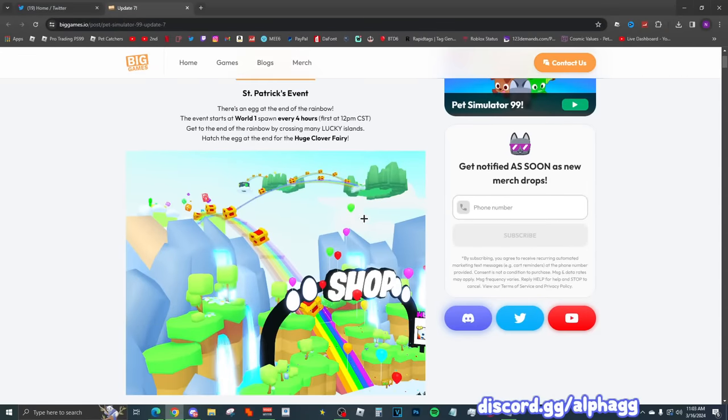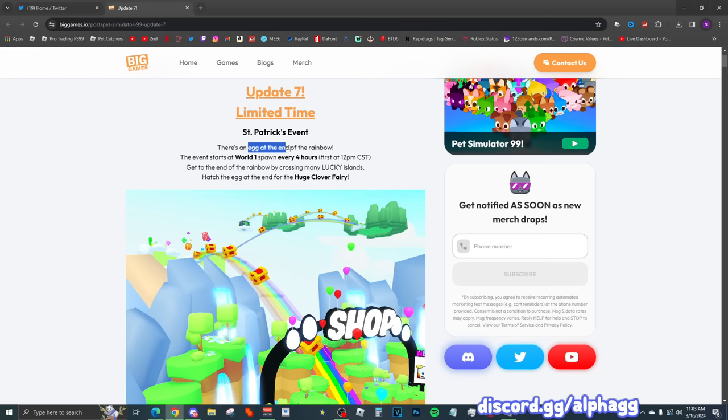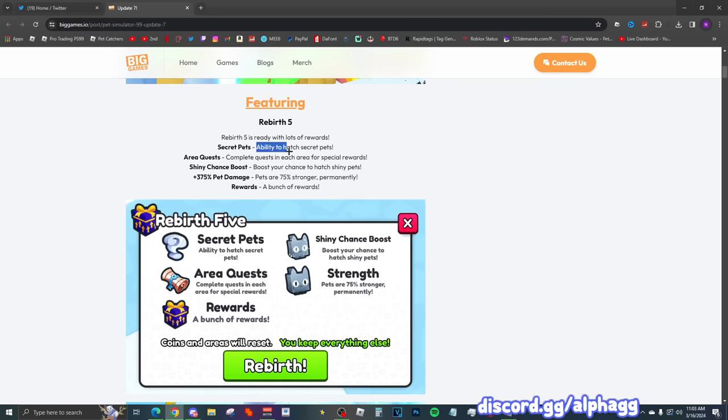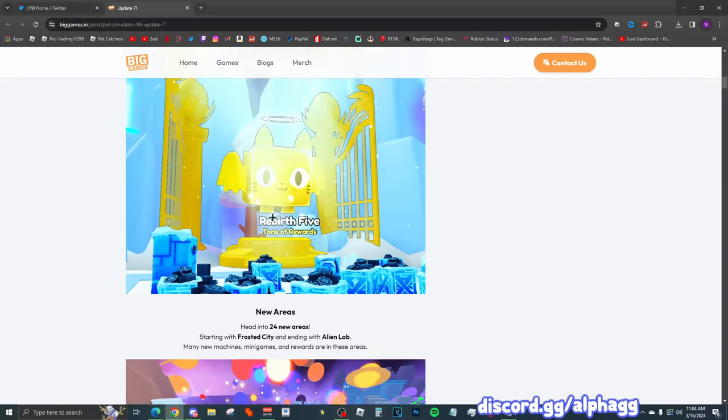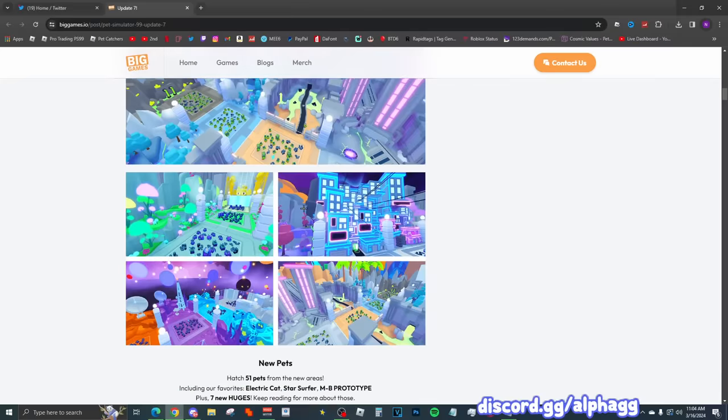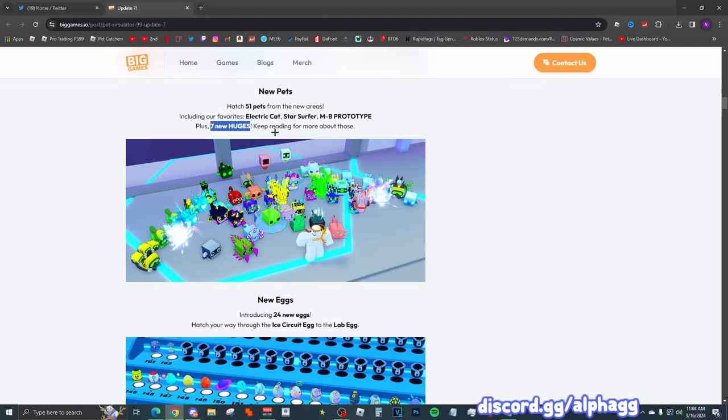We're going to the Big Games website for update seven. We got a limited time Saint Patrick's event — there's an egg at the end of the rainbow. The event starts in world one and will happen every four hours starting at 12 PM Central Standard Time, so 57 minutes from now. Catch the egg at the end for the huge clover fairy. We also have rebirth number five, the ability to hatch secret pets — probably the highest tier of stat pets like in Pet Simulator X. We also get area quests for special rewards, an extra shiny chance boost, another 75% more pet damage, 24 new areas starting with Frosted City and ending with Alien Lab, many new machines, minigames, rewards, and seven new huges.